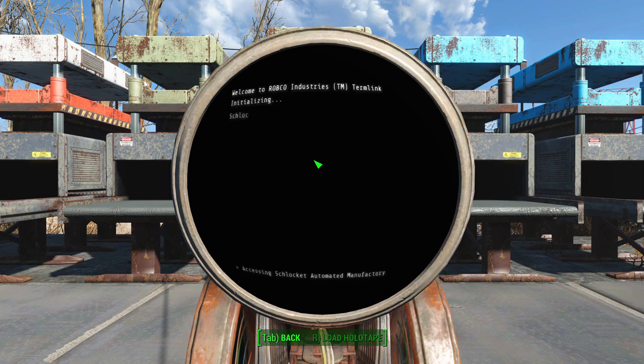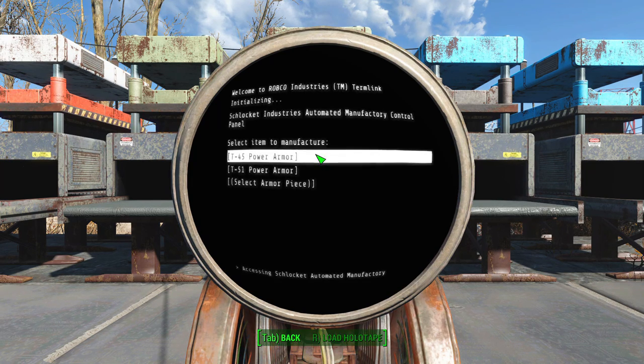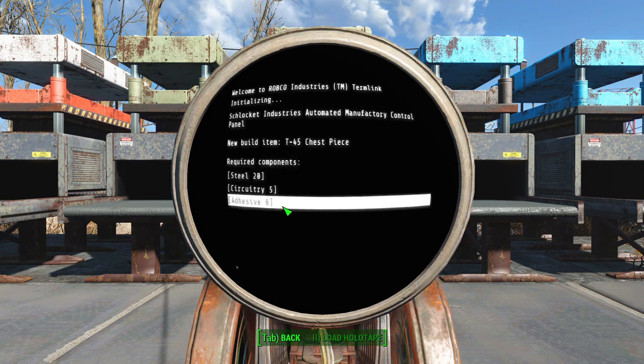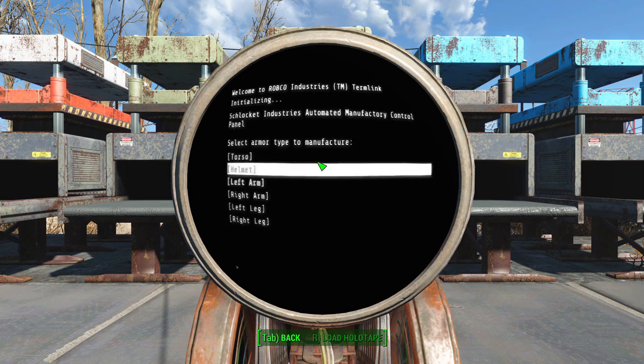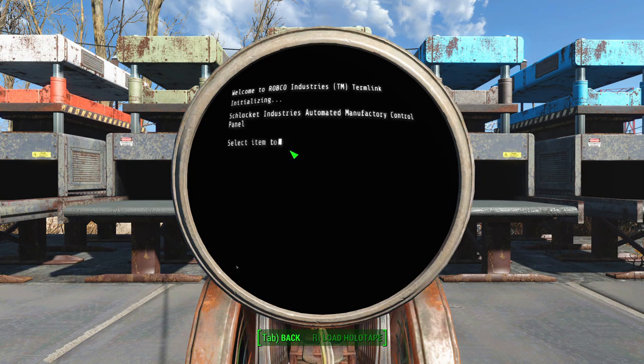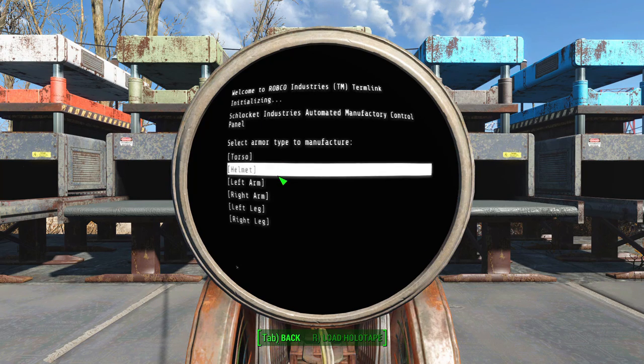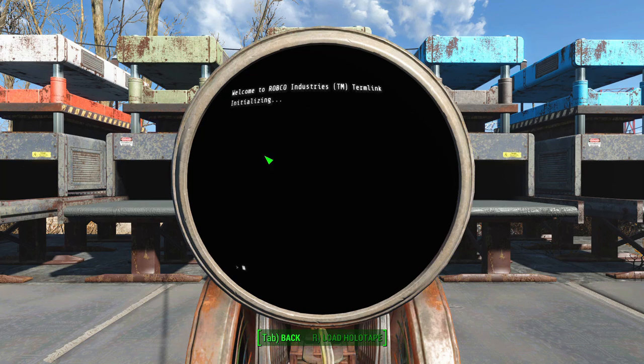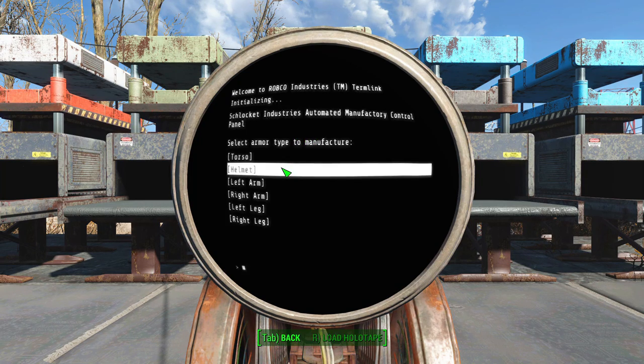Next to that is the power armor forge — this allows you to create power armor. It does require 20 power, so it's quite a steep requirement. You can create different pieces; you have to set the piece you want. If I wanted to create a helmet, I would go in and set it to helmet, then click T-45 and it would spit out the helmet. I'm going to set it back to torso because that's the materials I have in there — it's going to spit out a T-45 chest piece. It does have pretty steep requirements, so it's definitely not ridiculously easy.